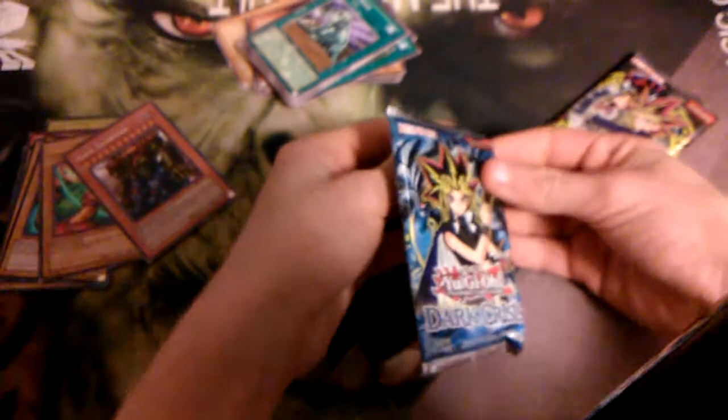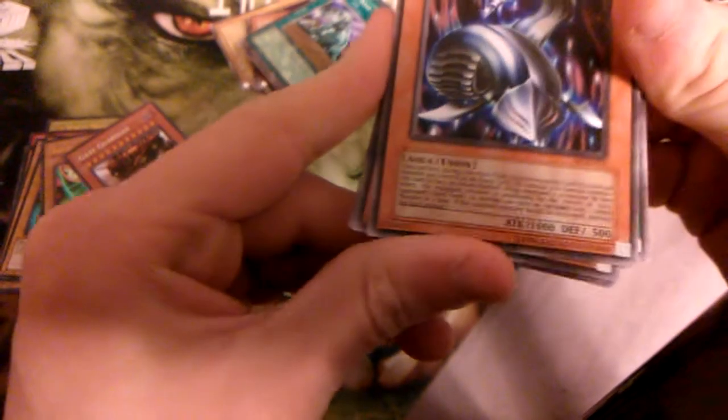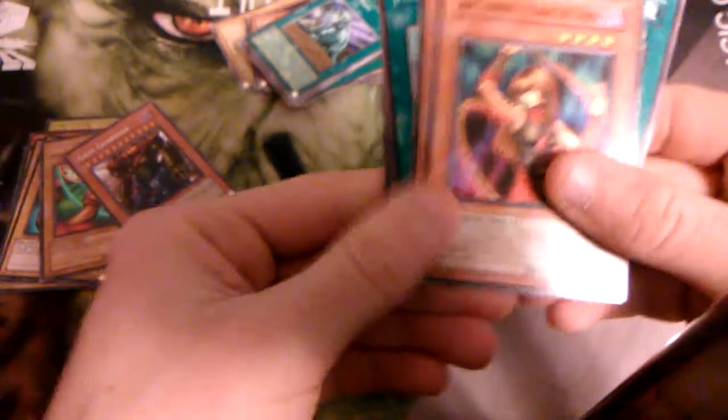Next two packs, we got Dark Crisis. We got Guardian Elma — equip spells, man. Mustering of the Dark Scorpions, Ninecanon Dog, Zolga, Marauding Captain, Loonite, Arsenal Summoner, Yellow Baboon the Yellow — I remember when you were hit. Arch Fiends, oh my god. Dark Scorpion Mini, Thorn, and Guardian Elma. Come on man — Invasion of Chaos, you gotta give us a holo. We only got two holos.